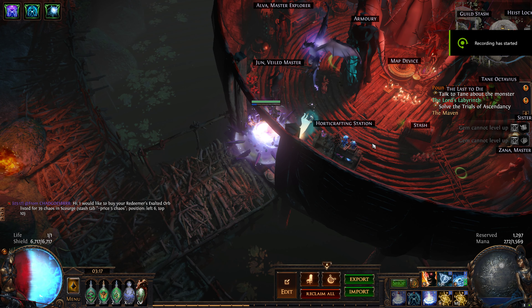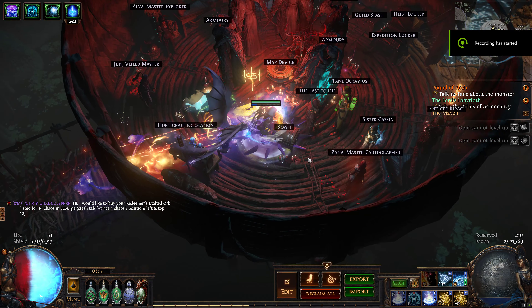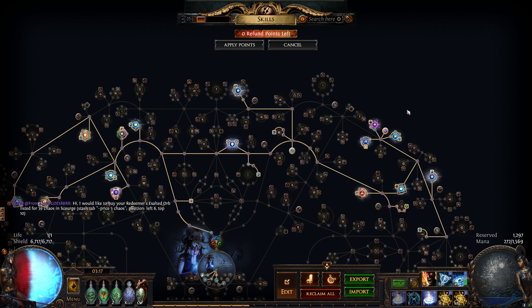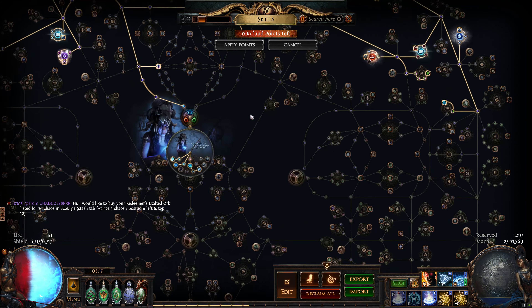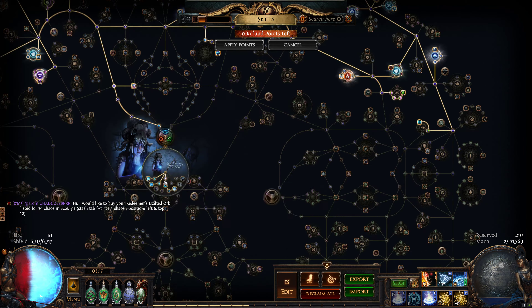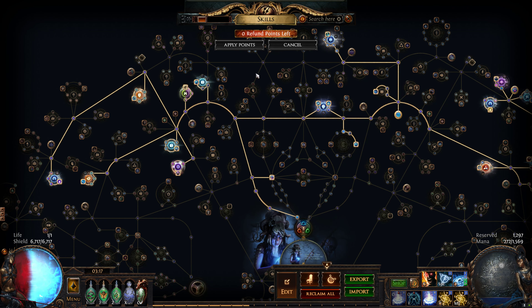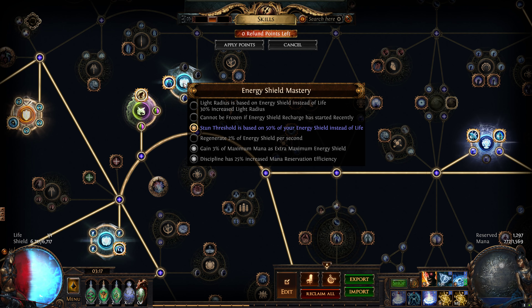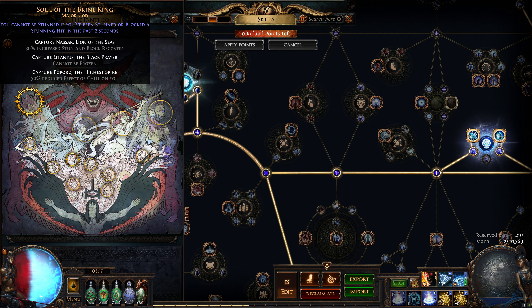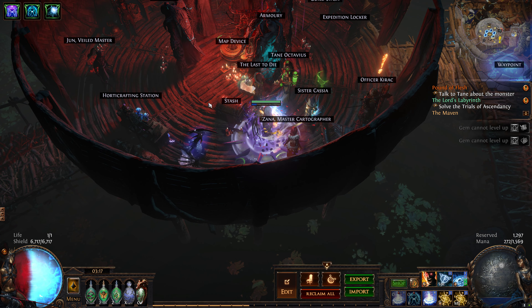I want to show my scourge build. I made a couple of changes. The most obvious one is I dropped Vile Bastion and took Profane Bloom. I also used a Mastery that stuns based on 50% of your energy shield instead of life. On top of that I took Soul of the Brine King just because I need more stun mitigation.